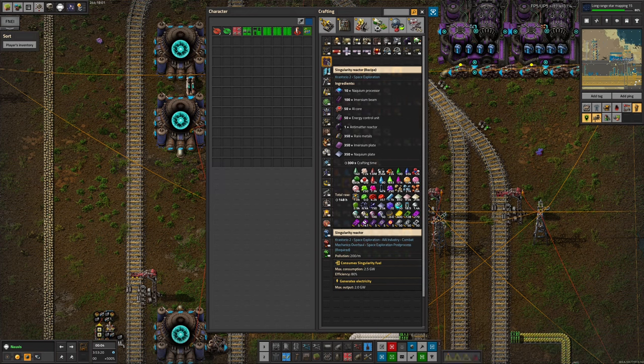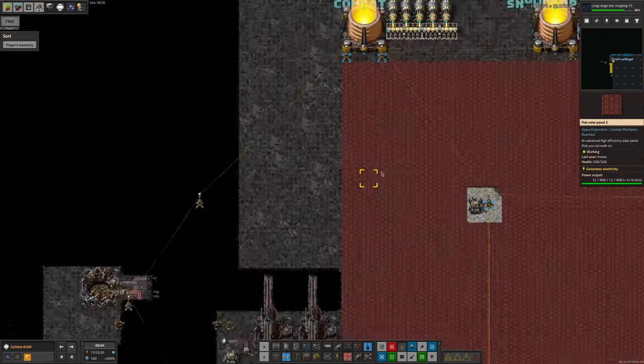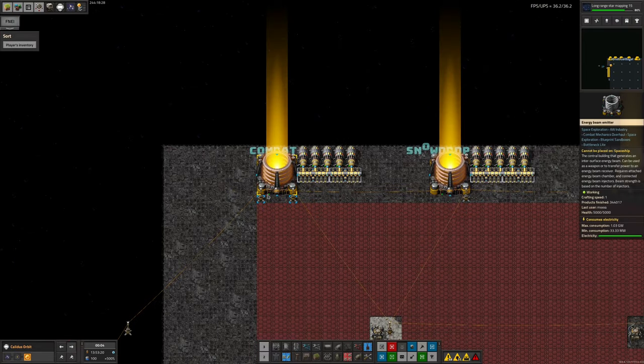I suspect this is probably going to be one of those times where we go: let's just brute force it with a massive field of solar, because we can make that significantly more cheaply. It's going to put a big load on the Holmium production, sure, but singularity reactors are going to put a big load on the Naquian production which is probably being produced at a slower rate. I think we are probably going to be better off just powering all of our dimensional anchors with solar panels. Each one of these solar panels is producing 12 megawatts, which means we need 5,000 of them to power the dimensional anchor.